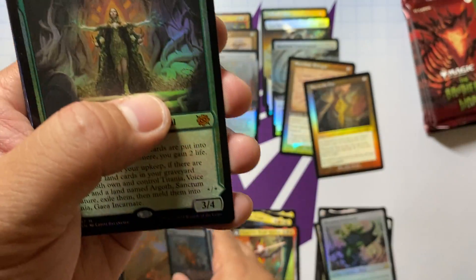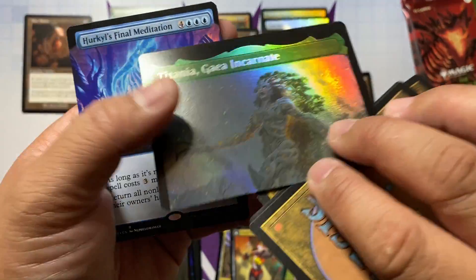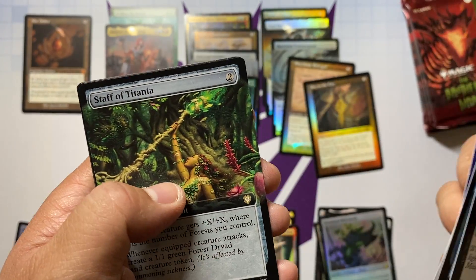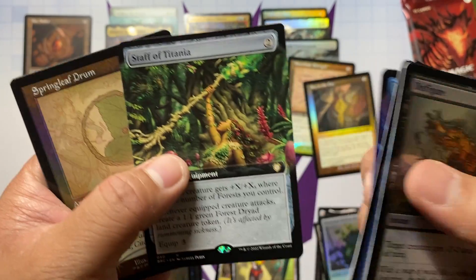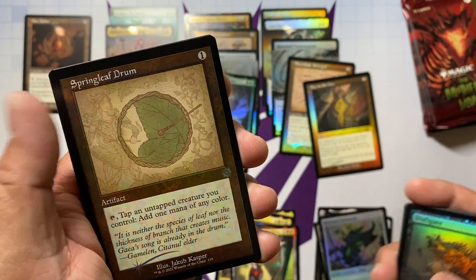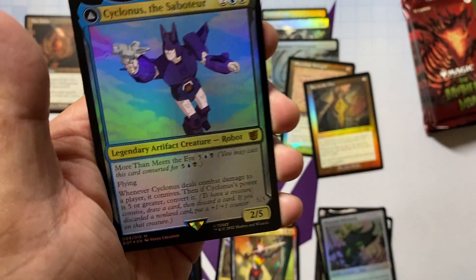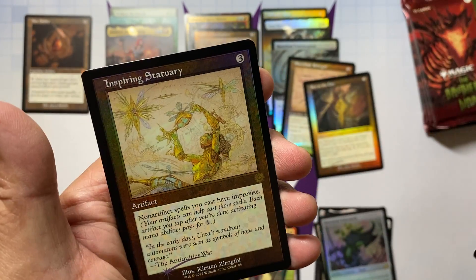Five packs down, let's go! We have the extended art and a foil Titania Voice of Gaia — there it is! For the top half: Perco's Final Meditation, Staff of Titania — I believe this is somewhat of a value card, you commander players let me know in the comments. Springleaf Drum, the retro foil Burnished Hart, Psychosis Crawler, and a Cyclona Saboteur. We haven't got a shattered glass yet, but we did get a Sparring Statuary.